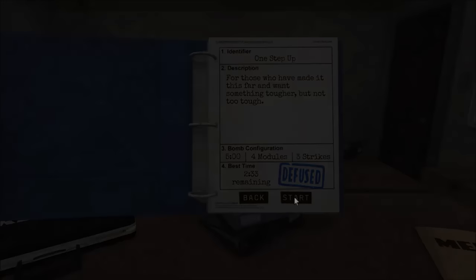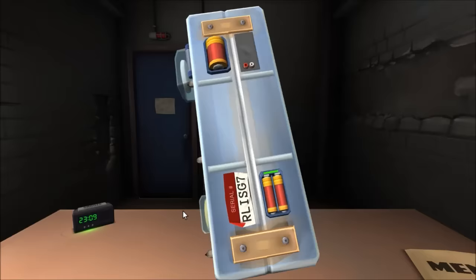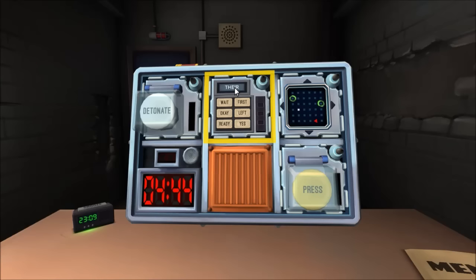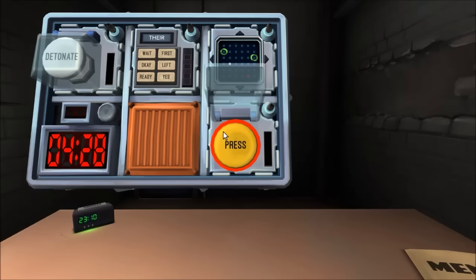Starting module one. Remember bomb info first. I've got more than two batteries. The serial number has an odd number at the end and there is a vowel in it. I do not see a parallel port. I've got two buttons and a Who's on First module — a word with six words underneath in a grid.